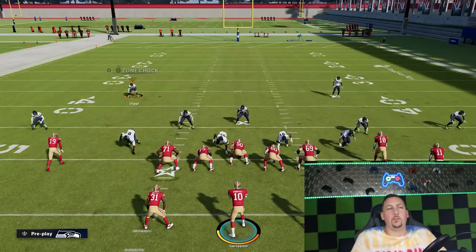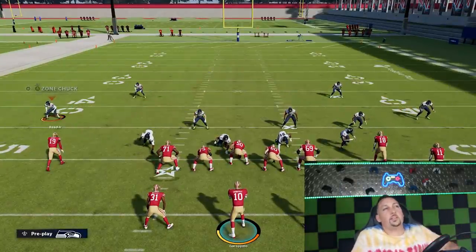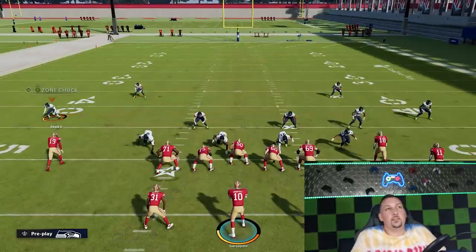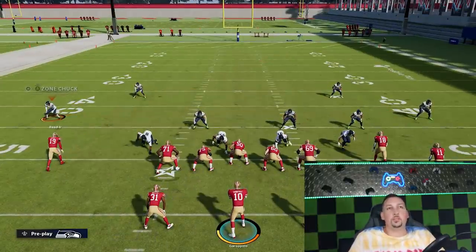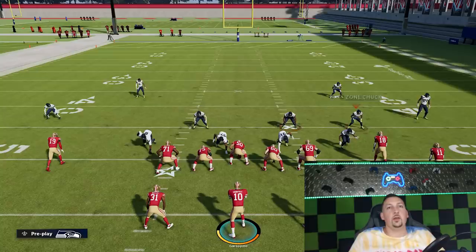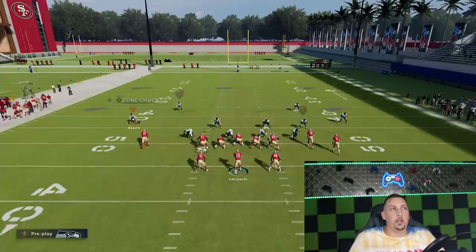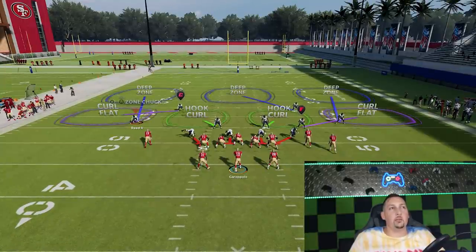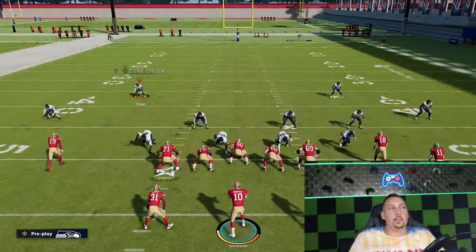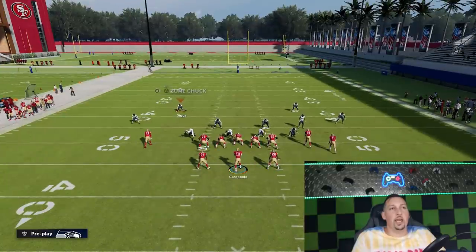When it comes to Cover 3, the best indicator is once again the cornerback depth. Here's a play where the safeties are spread pretty far apart, so it's not easy to tell from them. But the cornerbacks are at a slightly deeper depth — about eight yards back. Anytime you see cornerbacks that far back, that's a clear indicator of Cover 3. You should know right off the bat what it is. You can see in the diagram that one of these safeties is going to drop.